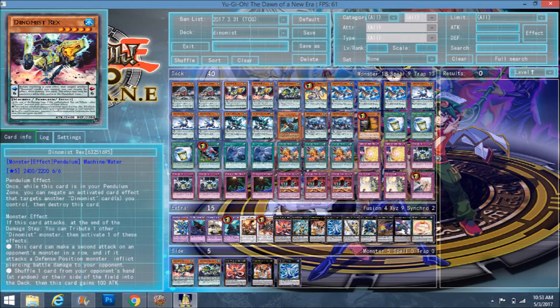Rex is normally 2400 and becomes 2500 after one shuffle, and the 100 attack can stack. Realistically you're probably going to get that effect once or twice per game, but it can be game-changing. He doesn't have to destroy a monster by battle or anything — after he attacks he can just shuffle any card from the opponent's hand or field back, which is definitely helpful.